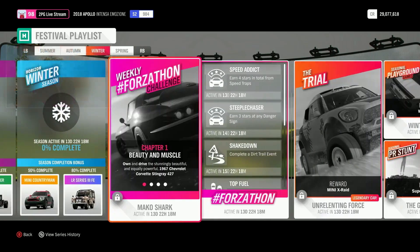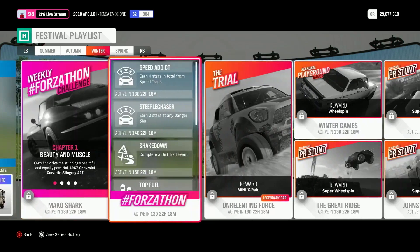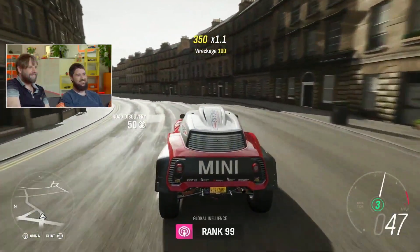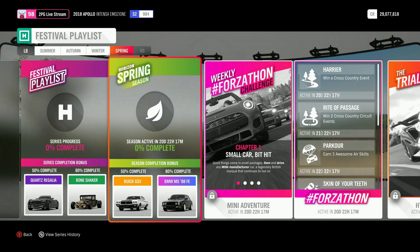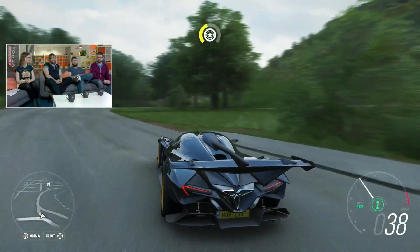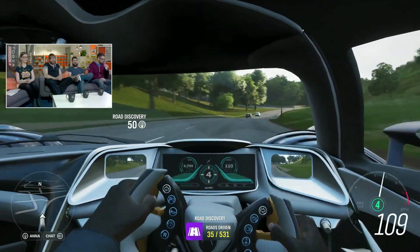For the Autumn championships there are two rewards: the '94 Nissan Fairlady Z and the '69 Ford Mustang. For Winter, you're looking at a Mini Countryman at 50% and a Land Rover Series 3 Forza Edition at 80%. The Trial reward is a Mini Cooper X-Raid, and the championship rewards are a 2018 Mini John Cooper Works Buggy — which is new to the game — and a Porsche 914/6.